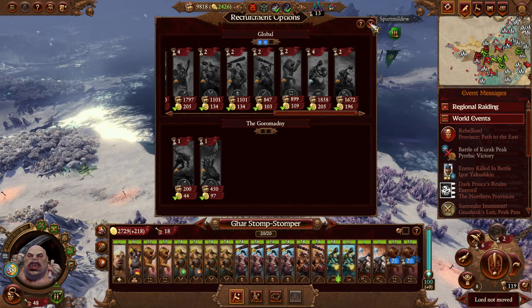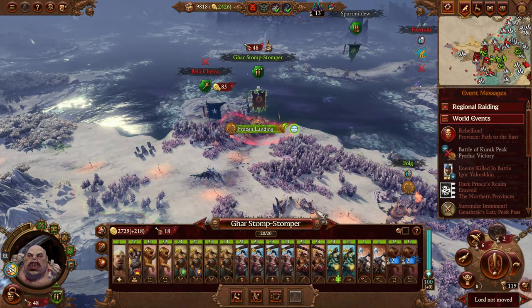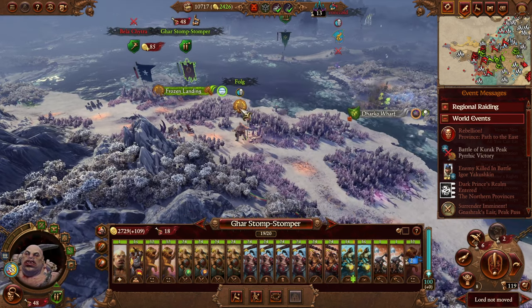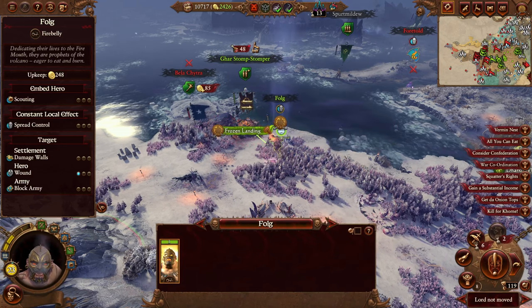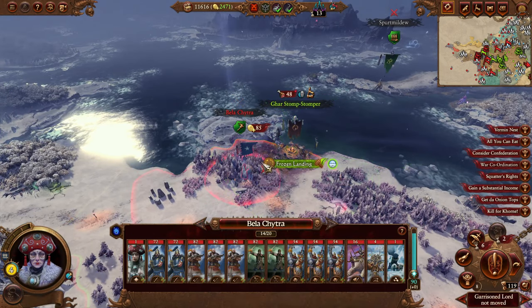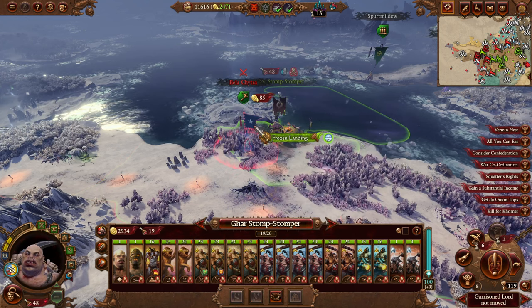Let's recruit two sabre tusks - oh wait, Fold needs to get back in here so we only need to recruit one. Actually, let's not recruit anything then; we're only missing one unit to be a full stack. We could go attack here, let's do it.